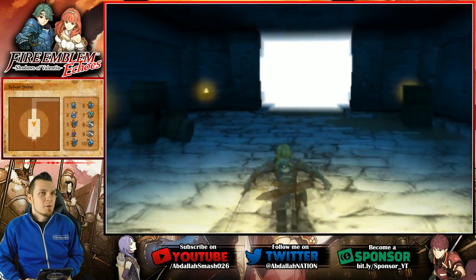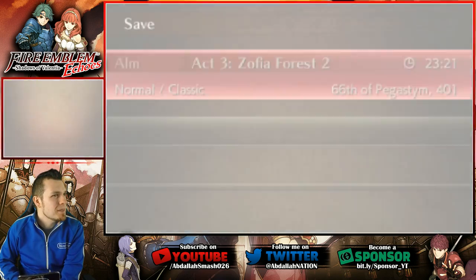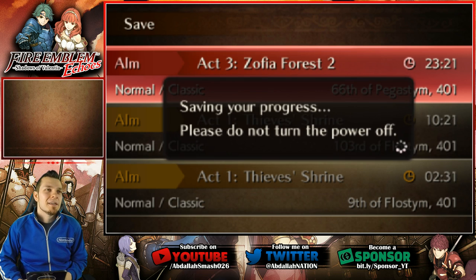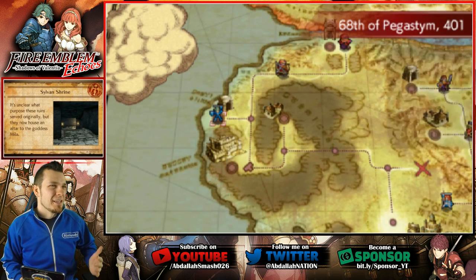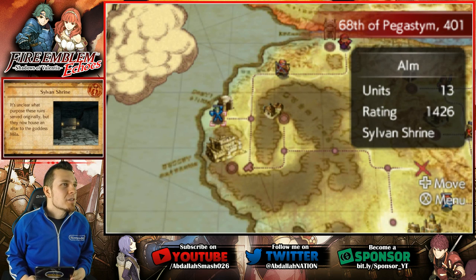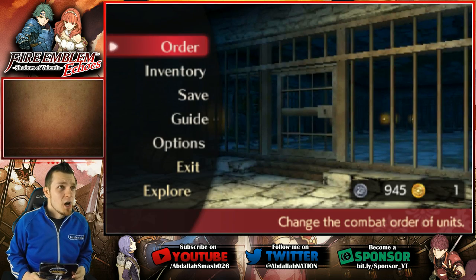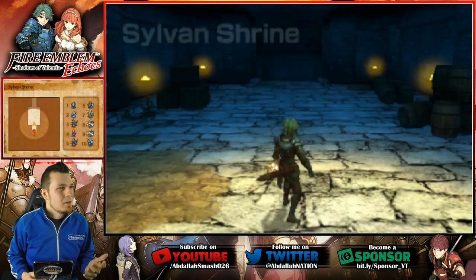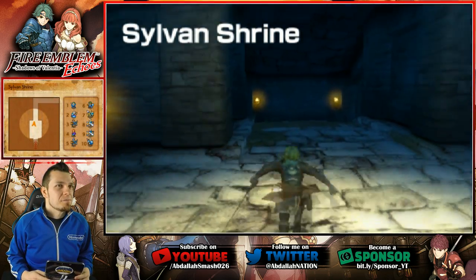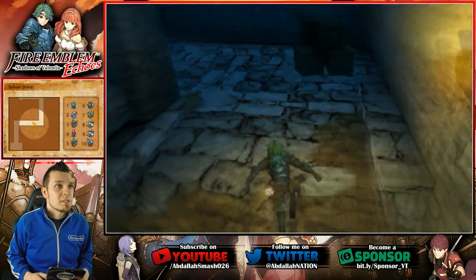So that was the Sylvan Shrine. I didn't see a Mila statue — did I miss something? I have a feeling I missed something. It says they now house an altar to the goddess Mila. I didn't see anything like that — all I saw was the treasure chest. I must have missed it. Maybe we did see it all — let's go back in.